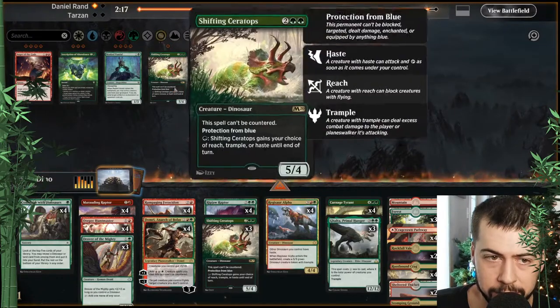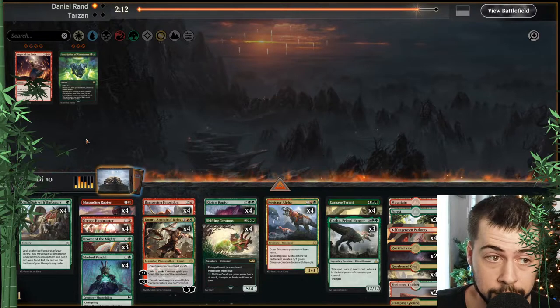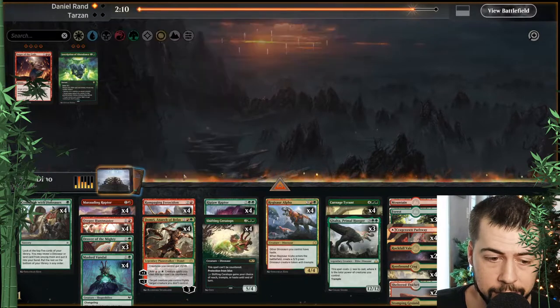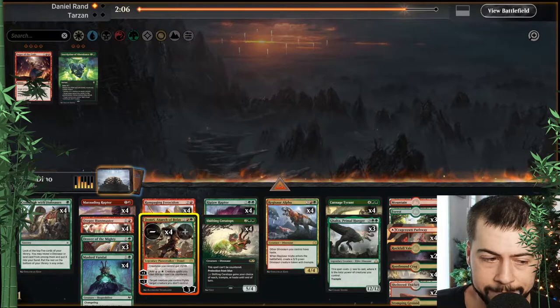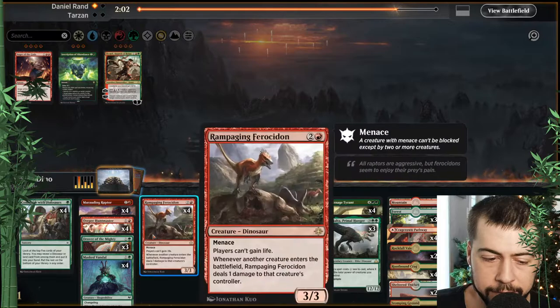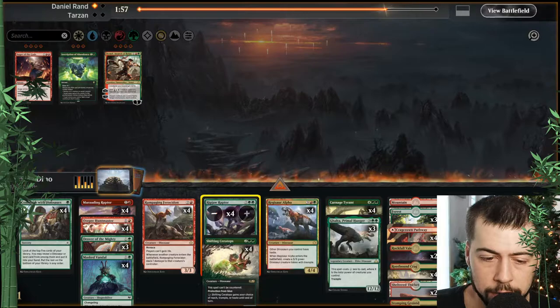Shifting Ceratops — they got a little bit of stuff in blue certainly. Masked Vandal, yes please. Inscription — nothing really creature-wise that's going to help us. Domri kind of nice, but I think we can do away with that. And Ripjaw.